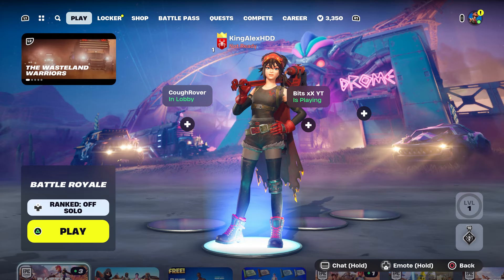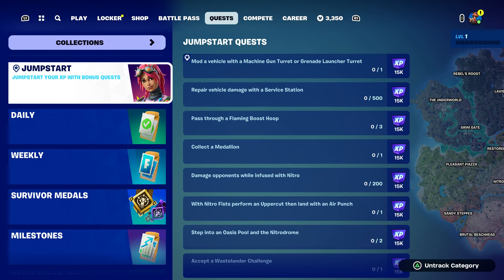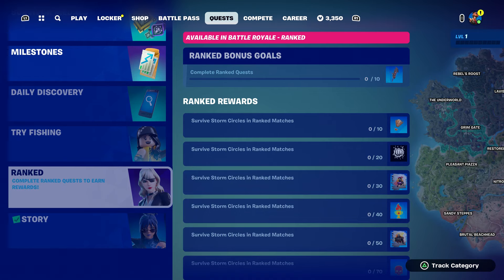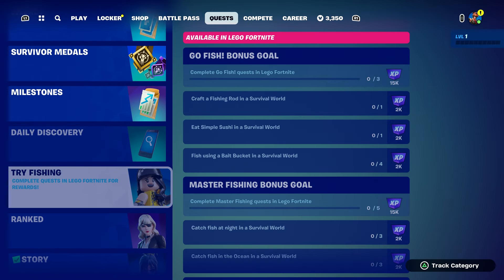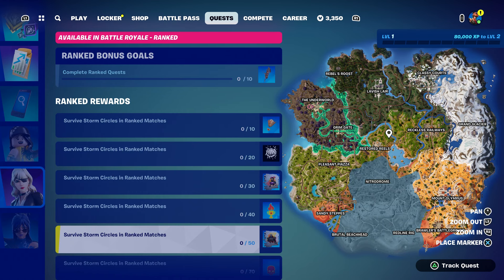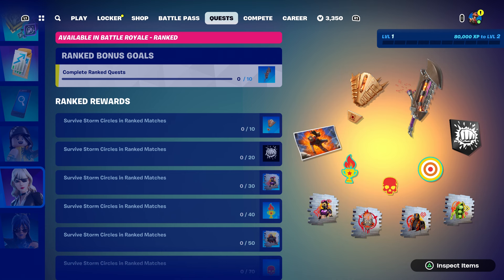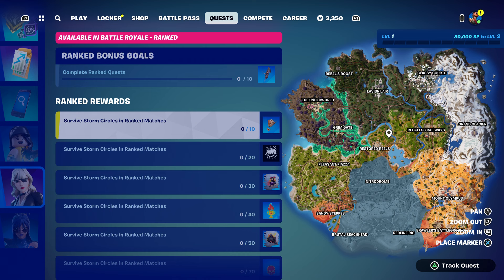I want to show you the quest. I'm going to show you the Jumpstart and then I'm going to show you the Rank. The Rank is faster so let's start with that. The Rank is going to give you a lot of stuff — we're talking about a spray, a pickaxe, and a lot of other stuff. The challenges for the Rank are very easy.